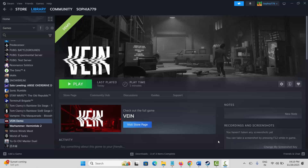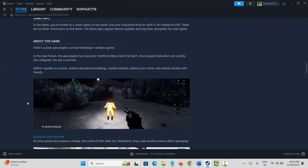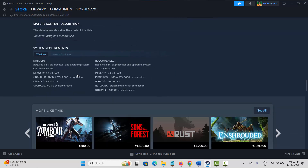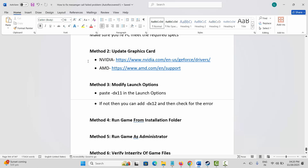The very first method is to check system requirements of the game. For that, go to the store page on Steam, search for the game, and scroll down to find the system requirements. Make sure your PC has all the required specs, then try to launch the game and check if it's working.